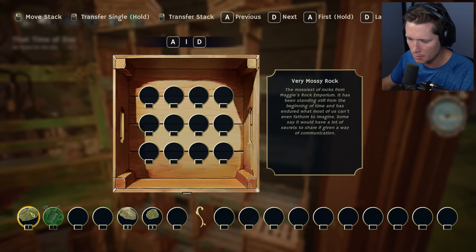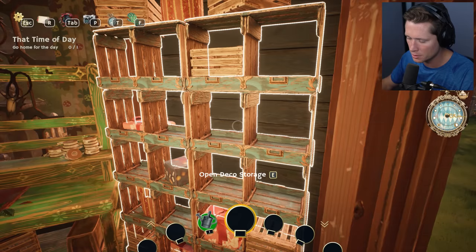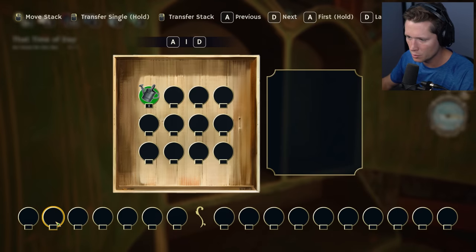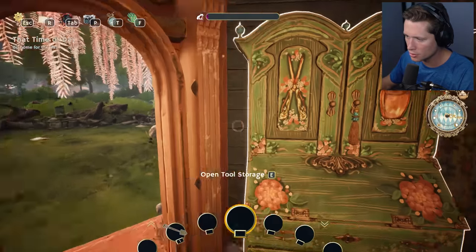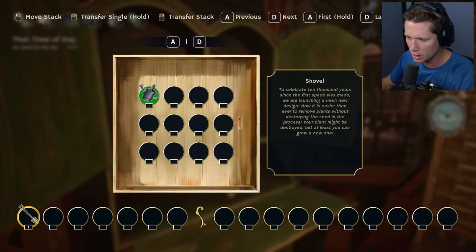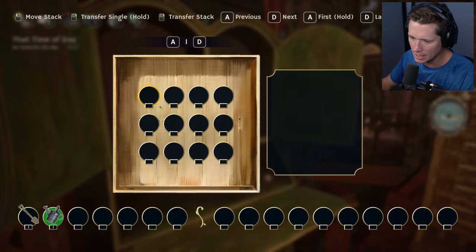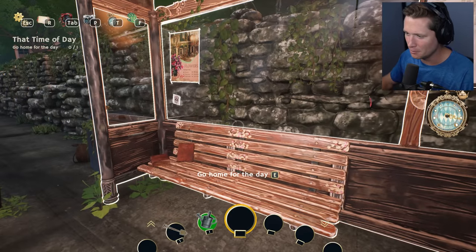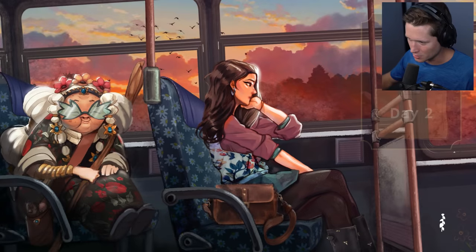We've got deco storage — I'm going to put our rocks in here, I don't know what I want to do with those yet. Then we have tool storage — we could put our watering can, pick up our shovel, throw it in there. I mean we could probably just keep those on us. Always gonna stay strapped — never know when you need to water some roses or something. We're going to head home.